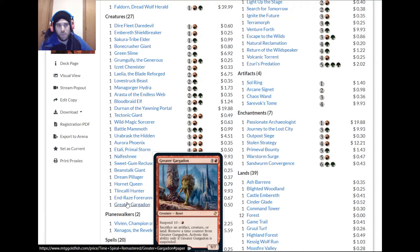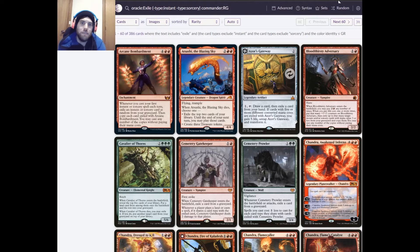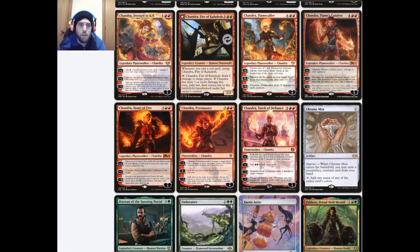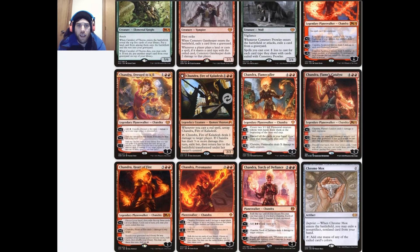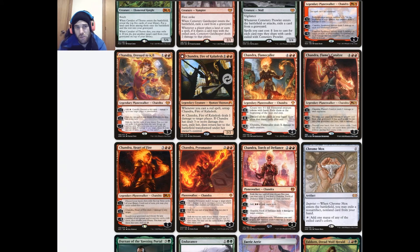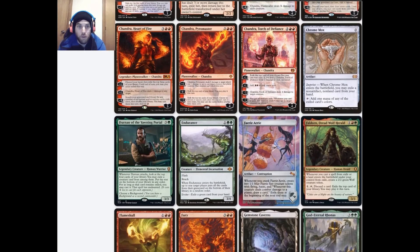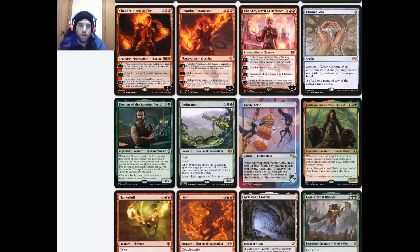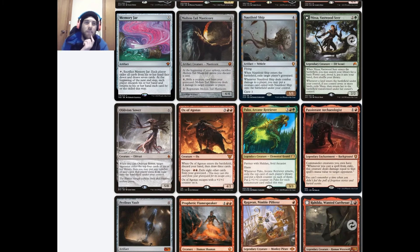Let's look for cards to add. Arashi, the Sky Asunder wouldn't be too bad. Any of the Chandras could be pretty good since most of them exile cards and generate value. I'm not going to go through all of them since most do that, but they're worth considering.